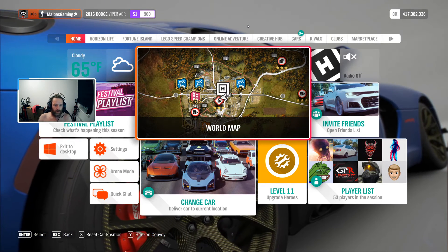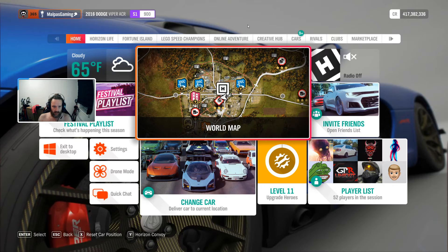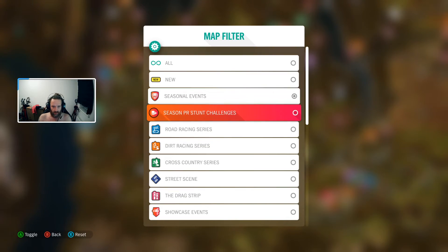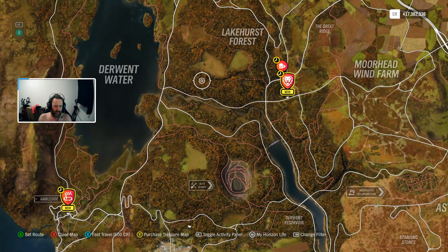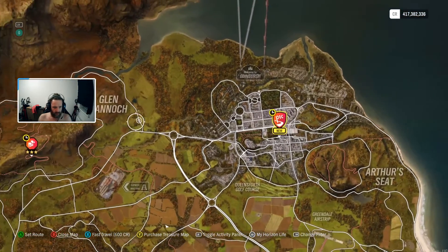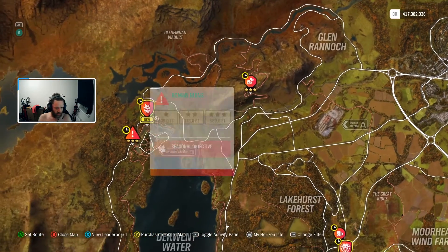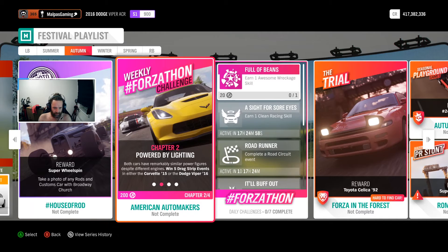Hello everyone, welcome to another video of Forza Horizon 4. We're now in autumn. We've got the Viper, and you've got the Viper or the Corvette. This is a drag strip street scene — five drag strip races to complete.